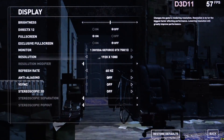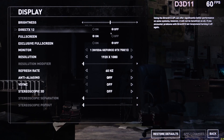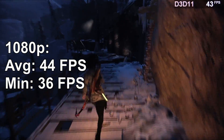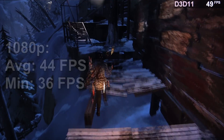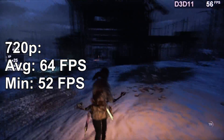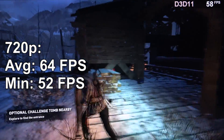Next up, Rise of the Tomb Raider, a pretty heavy title. Still let's try out 1080p in the DX11 mode at the lowest preset. And surprisingly the frame rate's looking not too bad: 44fps — not great but manageable. But by lowering the resolution down to 720p it's a whole different experience frame rate wise. The graphics aren't looking good, but the average FPS sure does: 64.